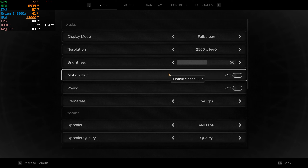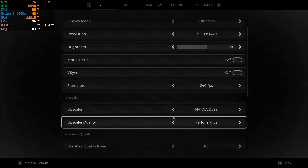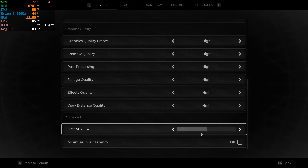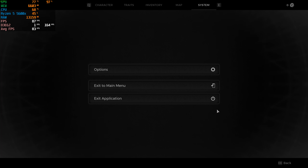These are the best settings you can apply for your RTX 3060 Ti: Nvidia DLSS or FSR, upscaler quality set to quality, and everything else on high. You can adjust the FOV if you want, but that's pretty much it. That's it for the video — I'll catch you guys in the next one. Peace!